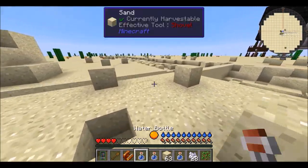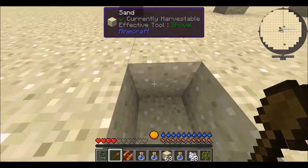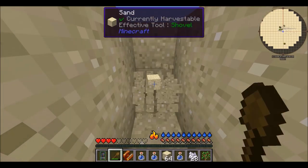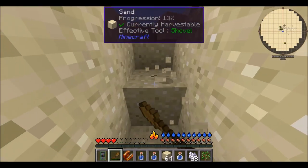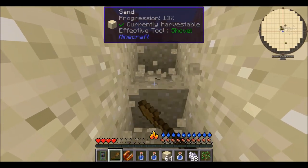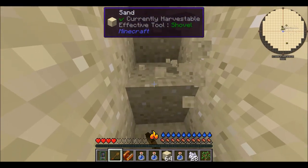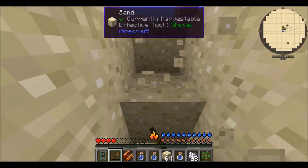Getting this trench going because it is midday already. With this being 1.10, that means we have to deal with husks. Anybody who's played 1.10 or later knows they're annoying — they're desert-dwelling and I don't even think they burn in sunlight. I'm wondering if I could get all the way around the whole base; I don't have any torches but that would definitely keep me safer.